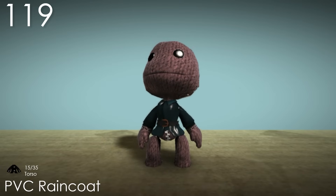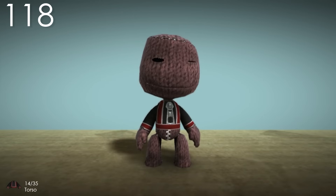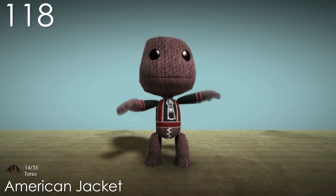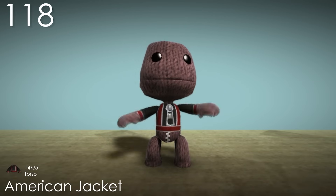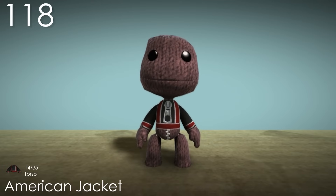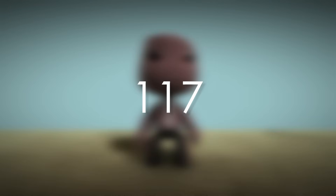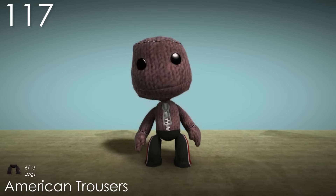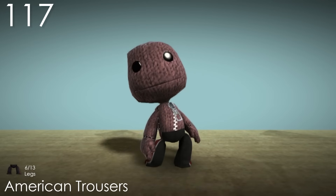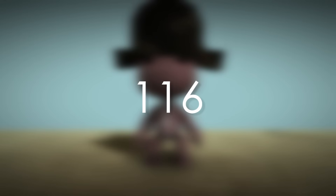Number 118: American Jacket. I'm not sure what makes this jacket American, or even a jacket, but I've always liked it. For a pretty uninteresting model, it has a nice and symmetrical pattern with decent colours, and it goes well with a lot of other costumes. Number 117: American Trousers. The exact same thing applies to this costume, but I like it better because of the placement of the stripes.